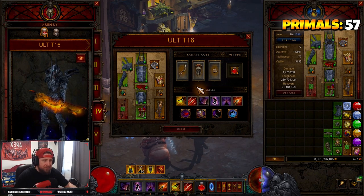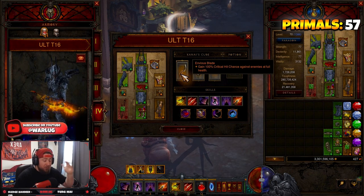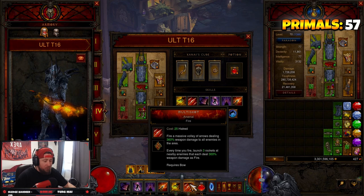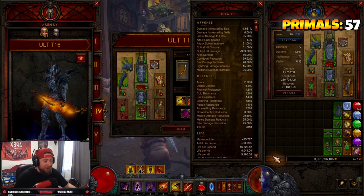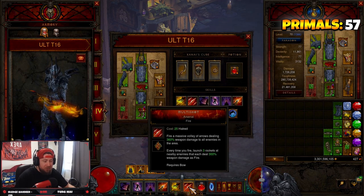Now let's get into the Kanai's Cube and the big change to this build — why it's so crazy. It's the Envious Blade: gain 100% critical hit chance against enemies at full health. In T16, each enemy we hit with one multi-shot, we're gonna delete them off the board with our very first hit. We don't even have to use Evasive Fire. Envious Blade is gonna crit everything, and currently we have a crit hit damage multiplier of 369,000% — which is just gonna destroy everything.